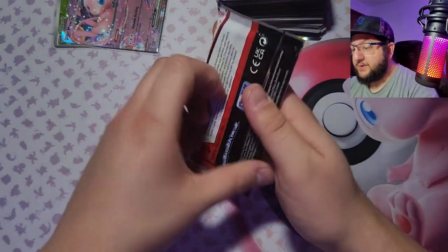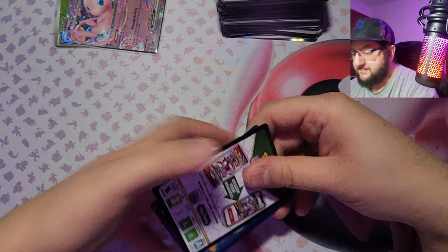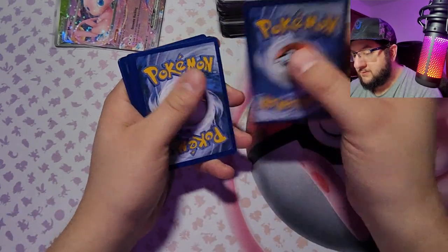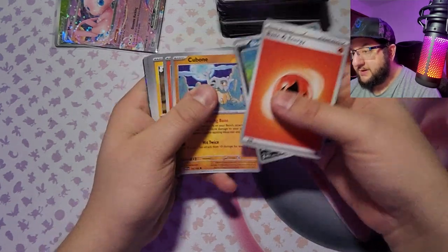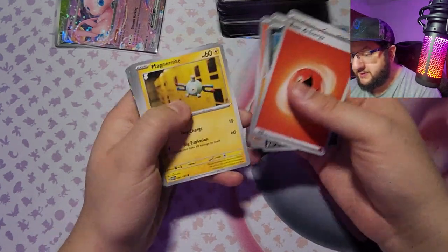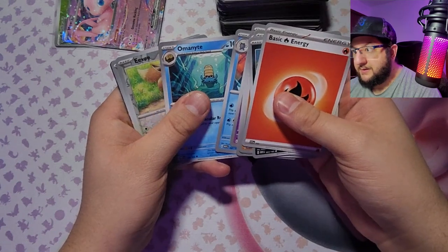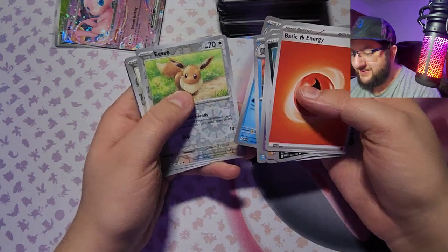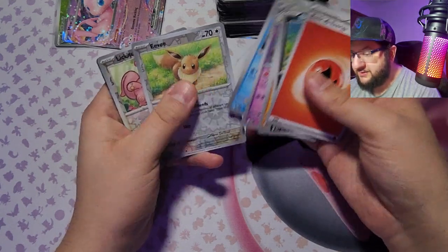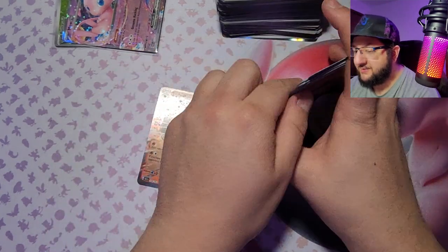Got fire energy, Ekans, Cubone, Vulpix, Magnemite, Hypno, Poliwrath, Magnemite — did we get two Magnemites or did I just say it twice? I said it twice. And Ninetales EX — we did get that one, but I'm not gonna say no to another Ninetales.